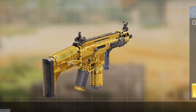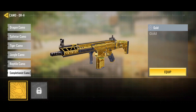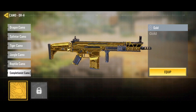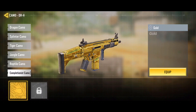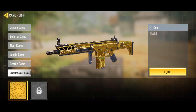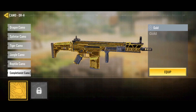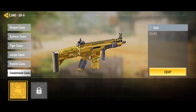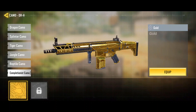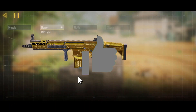That's right — gold camo on the DRH! I've been on that grind. When I said I've been using this weapon a lot, I was not joking. I've literally only been using this weapon for the past three to four days and we finally unlocked the gold camo. It was a grind, it was a struggle, but we finally got it. Fun fact: this is actually my first ever gold camo inside of COD Mobile. We're going to equip it and try it out for the very first time.